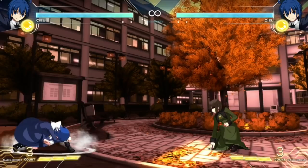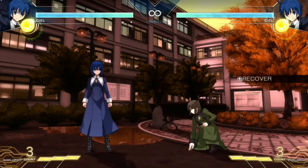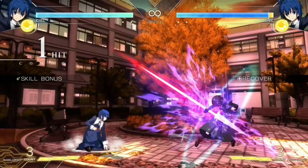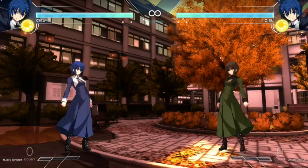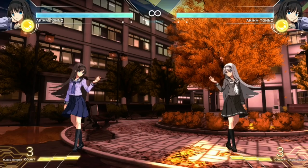On top of the fast speed and projectiles, she also has sort of like a demon flip that has a follow-up with it. It's not an overhead, but it is a safe follow-up. She has a command grab from it as well and can throw projectiles from it. She can do pressure, get away, cling to the wall — so she has very unique ways to distance herself pretty easily, without the opponent having a good way to get near her. Very unique options that she definitely has.